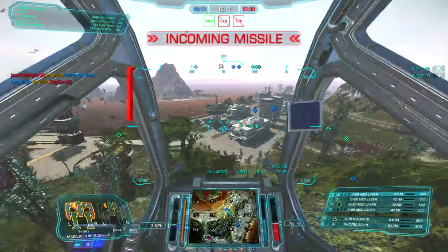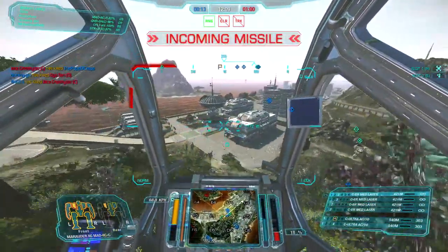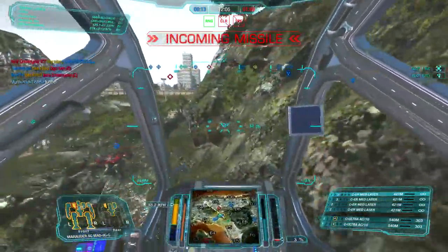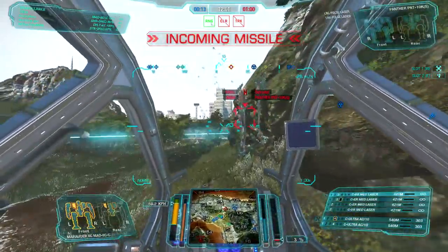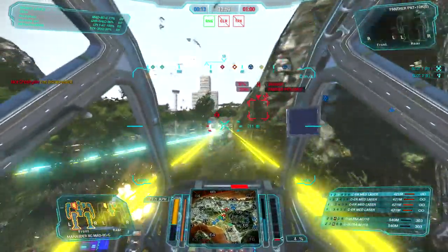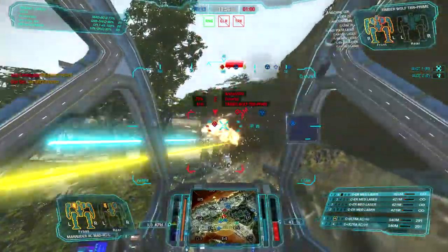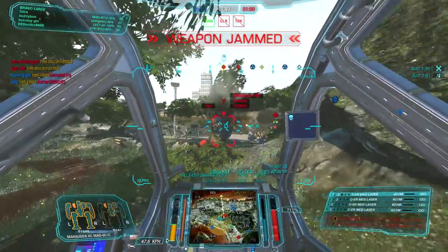Alright, there we go. Somebody, and also somebody on my side here. Do you want to try fighting me? And that is an XL engine Cataphract 4X. How do I know it's an XL engine? Because with that amount of guns it only can run that amount of guns with an XL engine. Can't do that with anything else. And somebody really really wants me over here — that's fine.